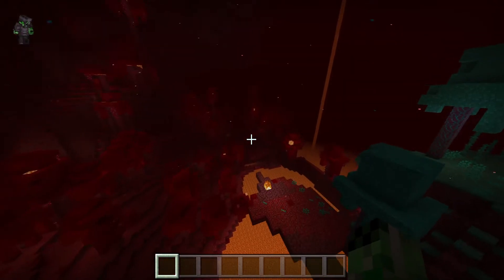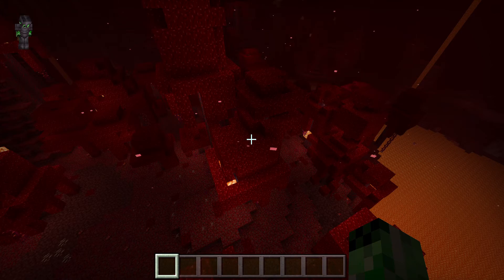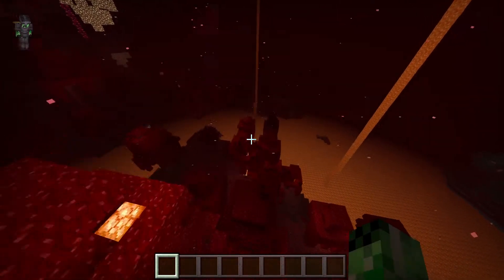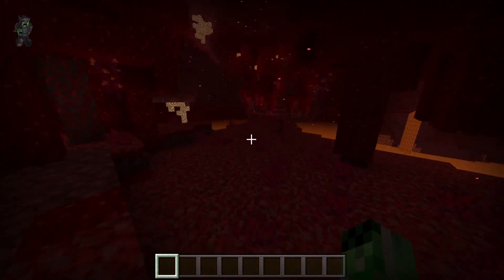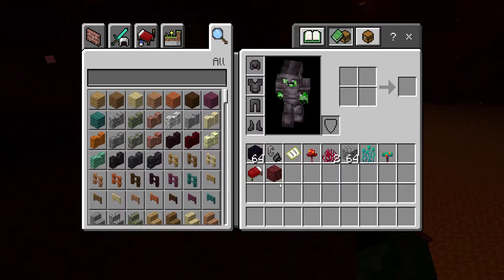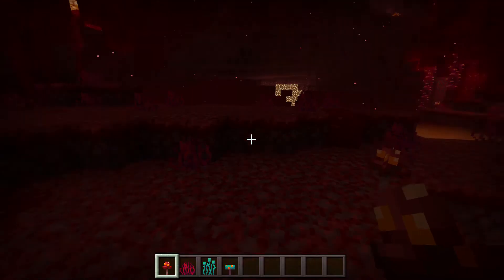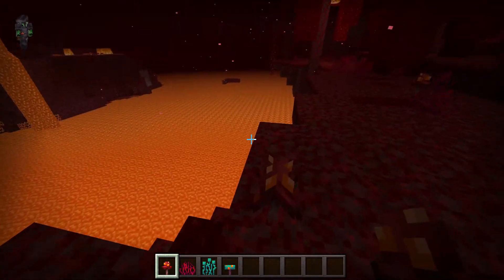So let's go check out some of the new stuff added into the game — the blocks, doors, and all that sort of thing. I'll start off with the blocks. But before I do that, let me show you these flowers. We've got these, and we've got these, and we've got these. These are called Crimson Fungus that you find in the Nether.